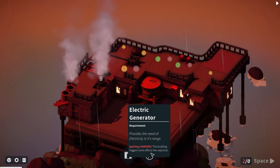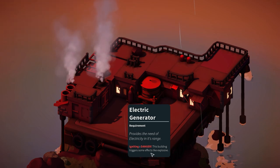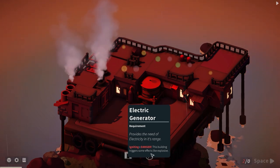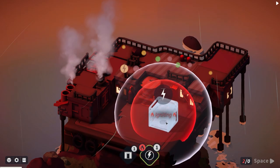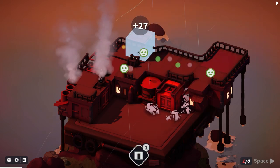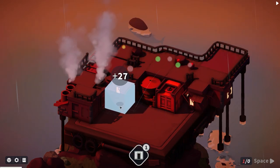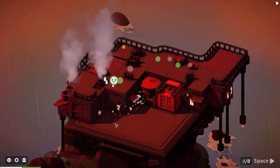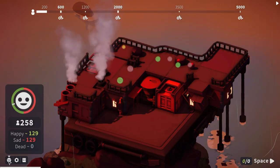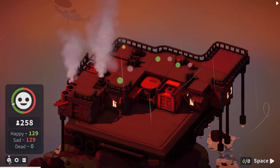We have an electric generator that provides the need for electricity in range, but it has an 'igniting danger' - the building triggers explosive effects. I mean, that's not great, but I'll place it there and it's going to make all these citizens happy. I'll place another house there as well.